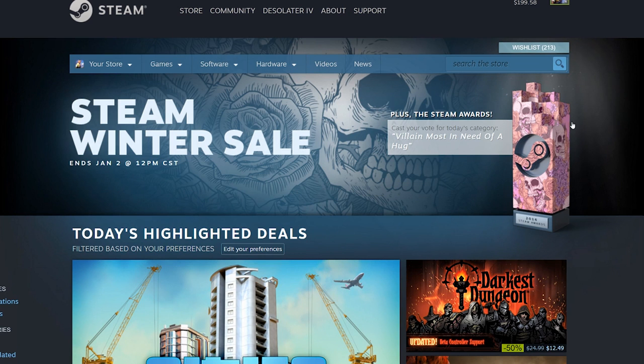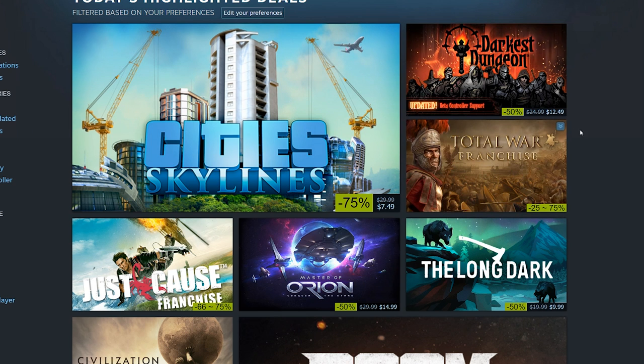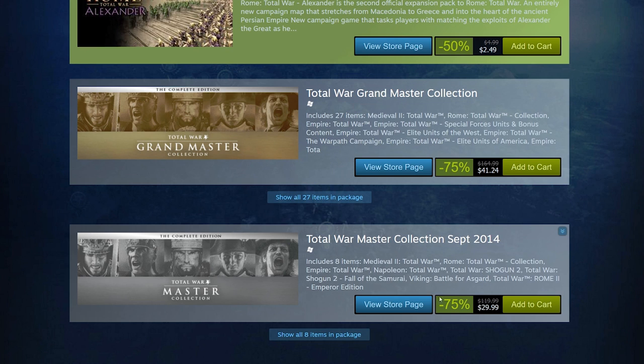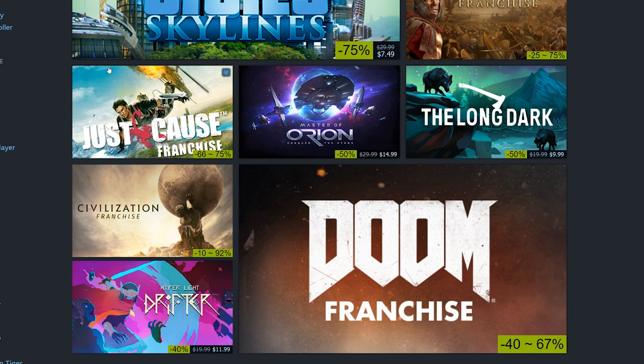Let's go back to the store page and go through some of the sales. Cities: Skylines is a great game — it's probably the best SimCity-style city building game you can imagine. It's $7.50. The Total War franchise is on sale too: Total War: Attila is only $11.25. The Total War Master Collection is $30, which I'd probably recommend. Total War is definitely a good franchise.